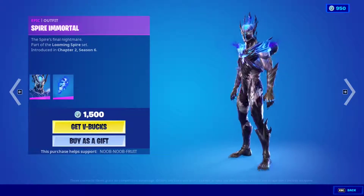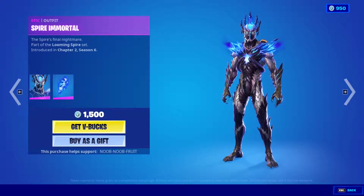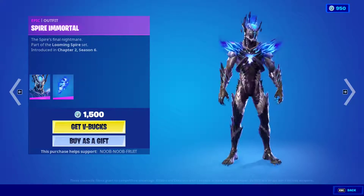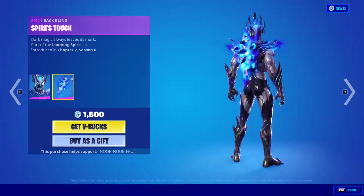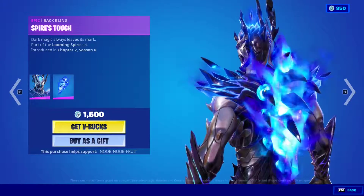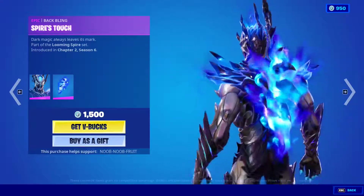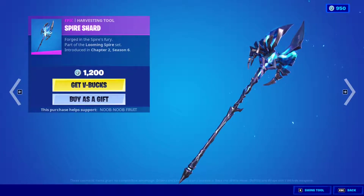Next we have the Spire Immortal skin. This one was released last season — I remember I made a video on this. This mirrors the Spire Assassin; that's the female version, and this is the male one. It has a crown on top of his head, very cool, very purplish. The backbling is called Spire's Touch — absolutely phenomenal, look at how alive it is, it's insane! The pickaxe is the Spire Shard — very dope, with really clean purple energy pulse effects.